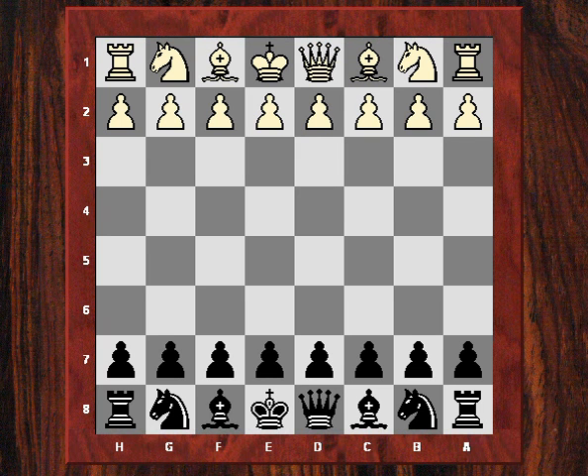Hi all. We're going to look now at an over-the-board game I played on the Monday just gone against Sid Kalinski of Ilford Chess Club. Barnett Chess Club was playing Ilford in the North Circular League. He was white. He played e4, and I played the Sicilian defence with c5.